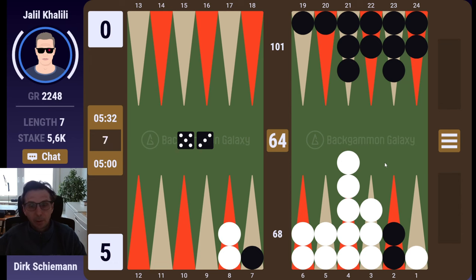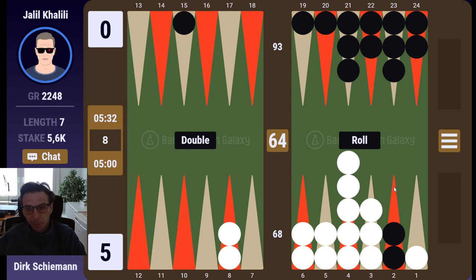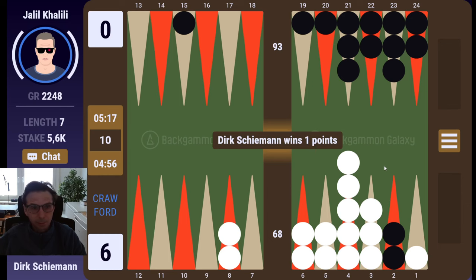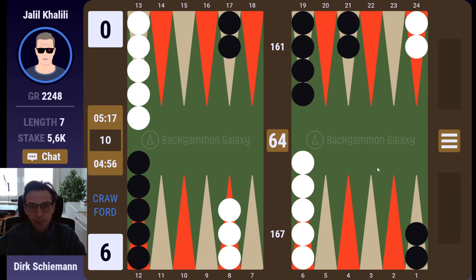Now it feels like gammons have gone way down. I think I should simply cube this and cash and be happy. If it takes, I will just double here. Quite a few sixes leave a shot, and if he hits me then he's back in the game — maybe he's desperate enough to take, which would be a mistake. No, he doesn't — which is the prudent route. So we are at six nothing Crawford.